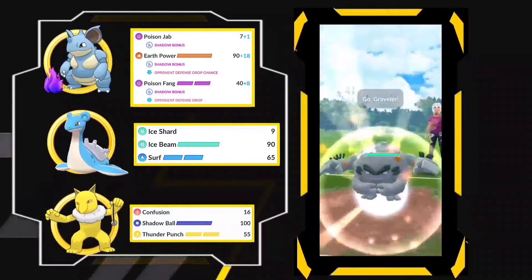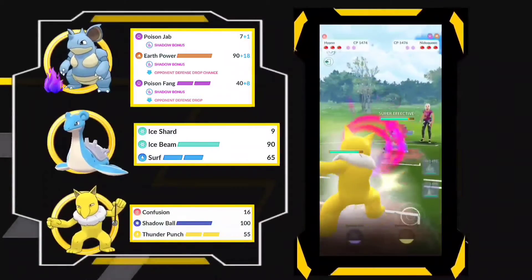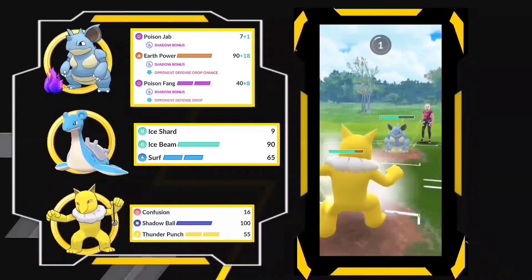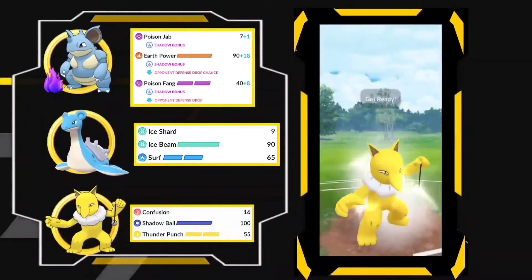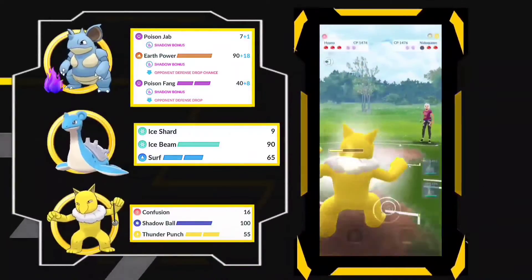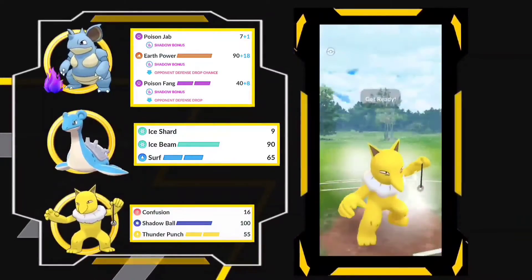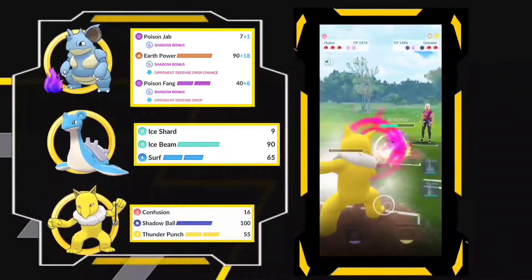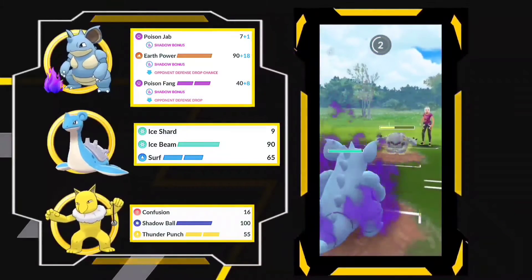Let's get into the next battle — here we have a Grimer. Let's switch into Hypno. The opponent also decided to switch into Hypno, then into Nidoqueen. I actually didn't miss the charge move — no, not in this match! The Nidoqueen is gone. Now going with Graveler, just going for the straight Shadow Ball — not going to bait. The opponent decided to shield. Now it's two-to-two, one shield each — I am not going to shield.